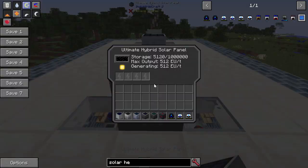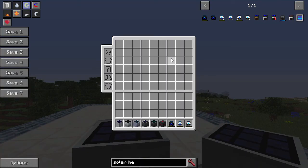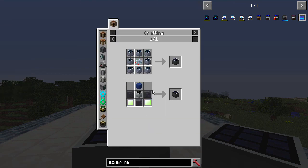Now let's go to the ultimate hybrid - 512 EU per tick in both day and night, and it holds up to 1,000,000 EU. The recipe takes eight of the hybrid ones, which were already expensive, plus an advanced circuit. Or you can go with scenarium and coal chunks and then one advanced circuit. Determine what is easier - probably the second recipe, but if you've already crafted a bunch of hybrids you can just put it together to make your ultimate.